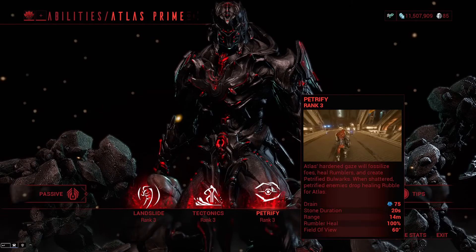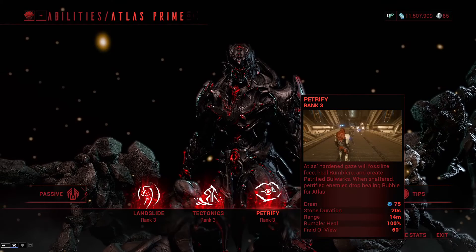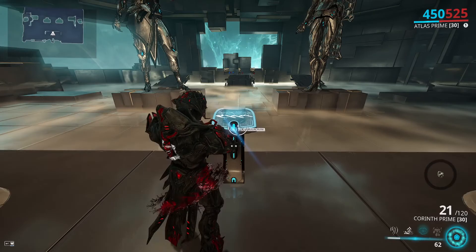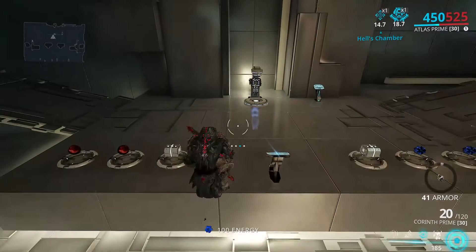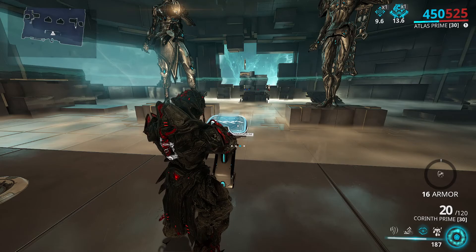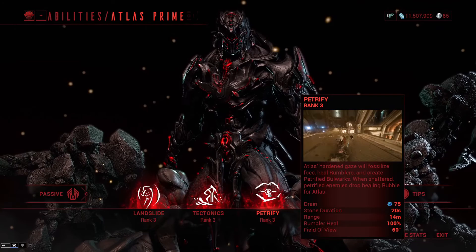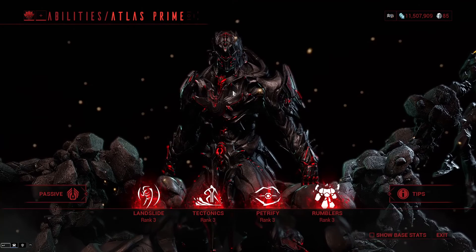Petrify: Atlas's hardened gaze will fossilize foes, heal Rumblers, and create petrified bulwarks. When collecting rubble, it does one of two things: it either heals Atlas if he's missing any health, or if he's at full health, it gives him armor up to a gauge shown above the weapon. Petrified enemies drop rubble — for example, 50 armor — and it slowly drains over time. It can stack up to 1500 extra armor, which is a lot. The field of view is locked at 60 degrees, range is affected by range mods, duration is affected by duration mods, and petrified enemies take 50% more damage from all sources.